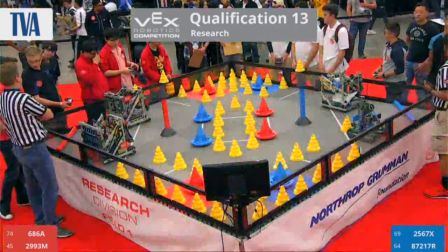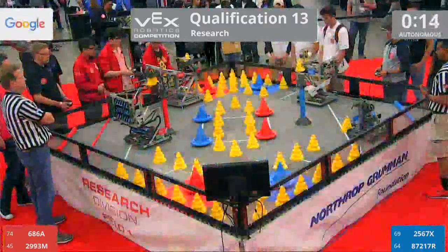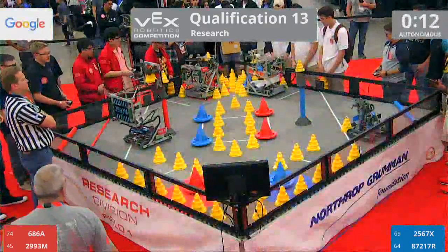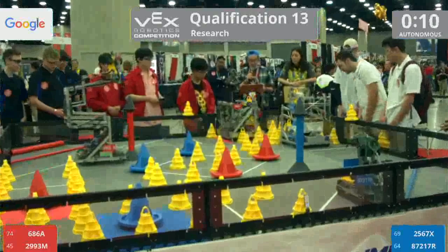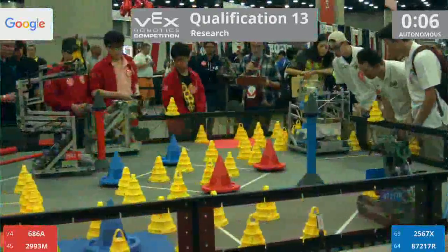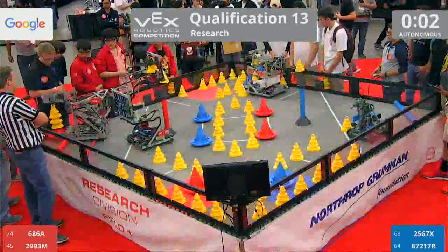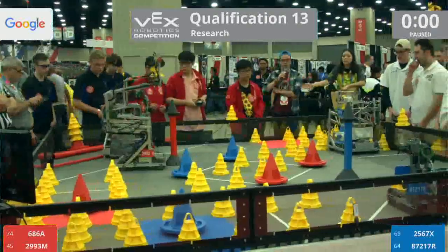We're going to begin our match in 3, 2, 1, go. As we go in here, we're going to keep on schedule. The Blue Alliance has got 2567X, the Portabots from Portage, Indiana. And they are teamed up with 87217R, the Rangers from El Paso, Texas.